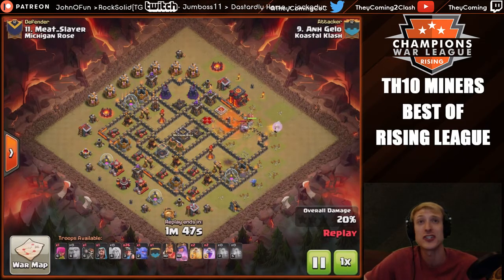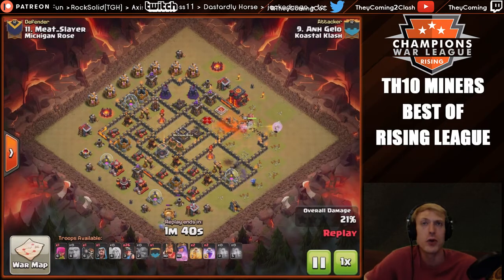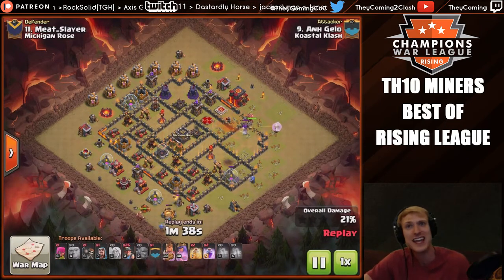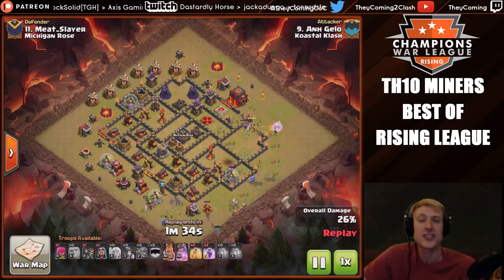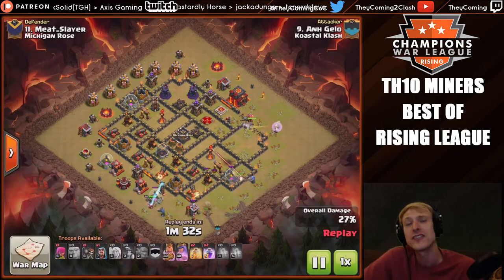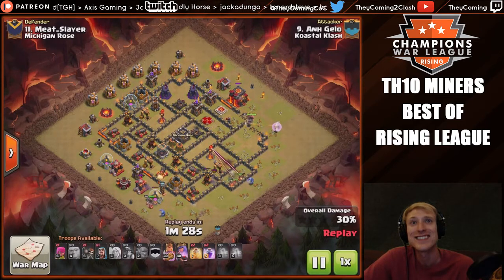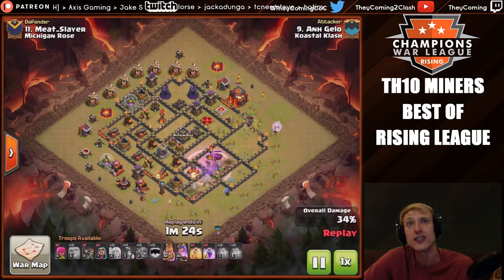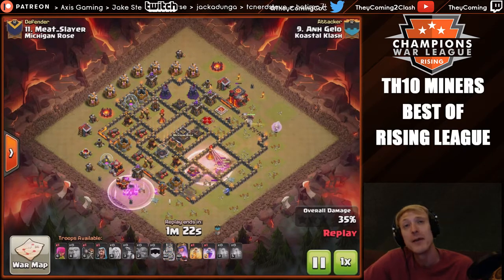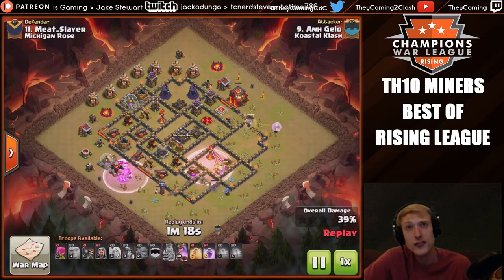Meanwhile the bowler is still throwing rocks doing some cleanup, but the base is now opened up for these miners to come in. He's doing a little more funneling with some bowlers down at around six o'clock. The king, just like the last hit, is being used to clear trash buildings on the outside of the base to drive the miners into the juicy defenses. The queen has decided not to go for the inferno tower — she's going to wrap around and go towards the top.